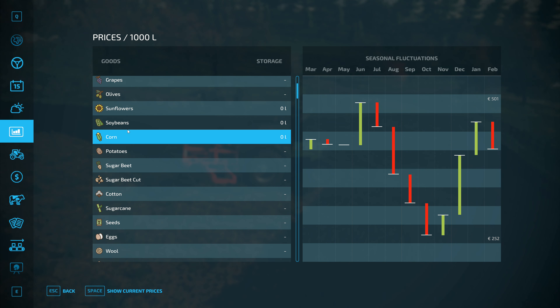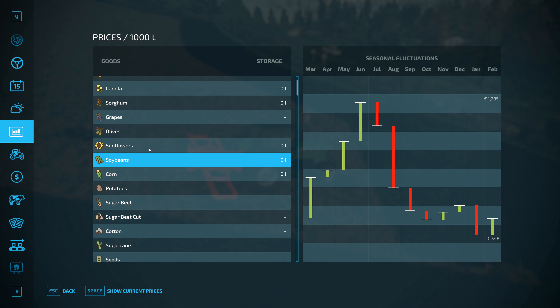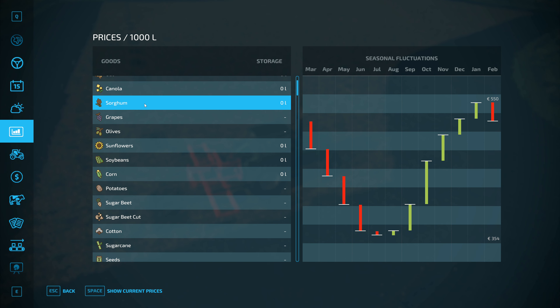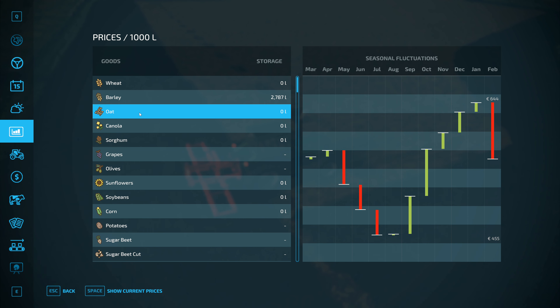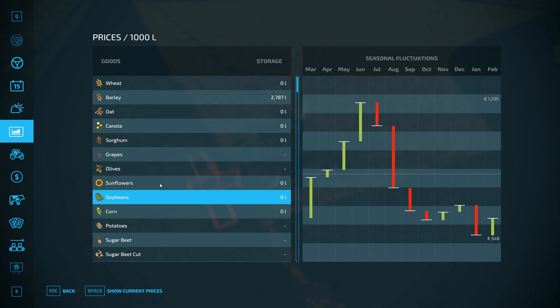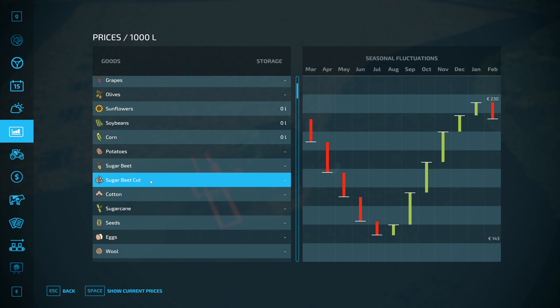Which I genuinely didn't expect. Soybeans - the best price for soybeans is June. This one here is February, January, December. But yeah, all of these are about the same. Soybeans are June though, so I think that might be the best one to go for.